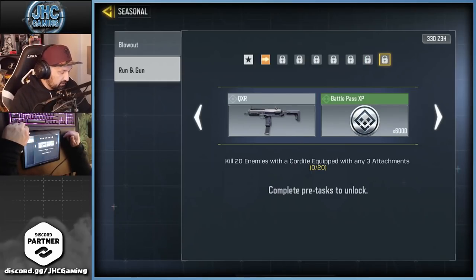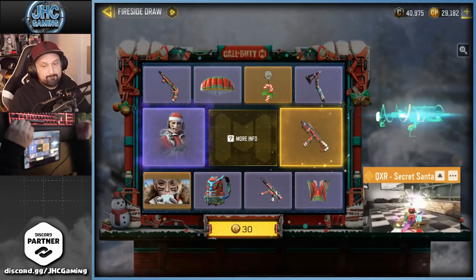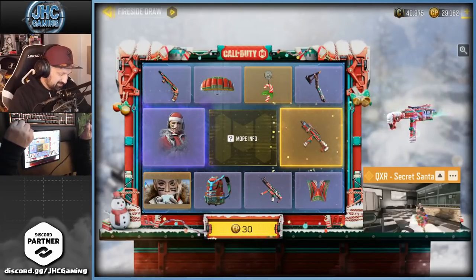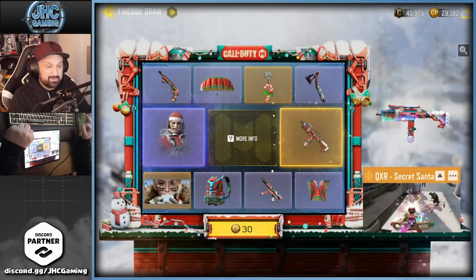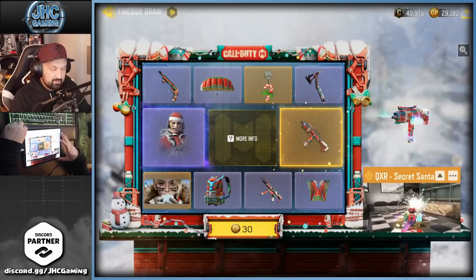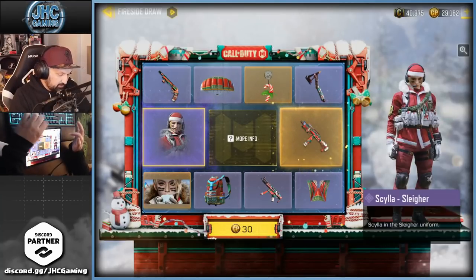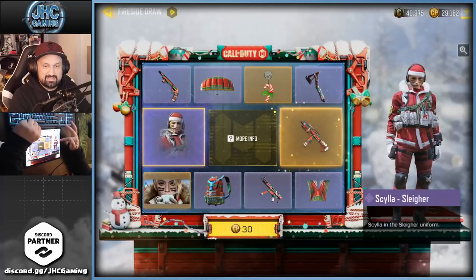The brand new SMG QXR — you can also get it in the lucky draw as a legendary version, and the death effect is hilarious. We're gonna open that lucky draw and go for some gameplay, so let's start right now. Before we start, make sure you guys subscribe to the channel for daily COD Mobile videos.